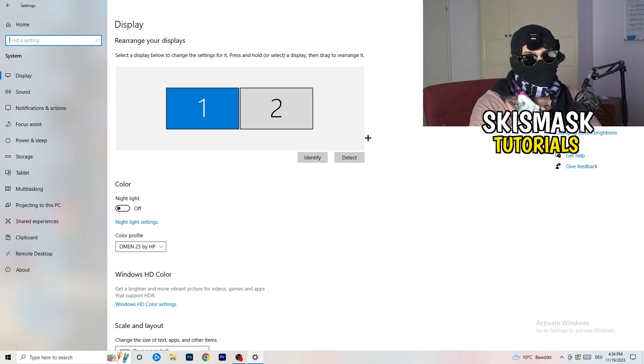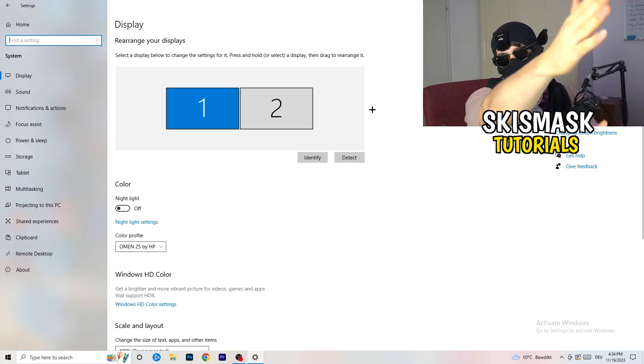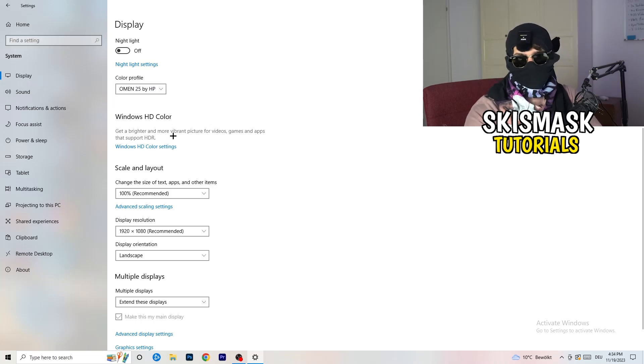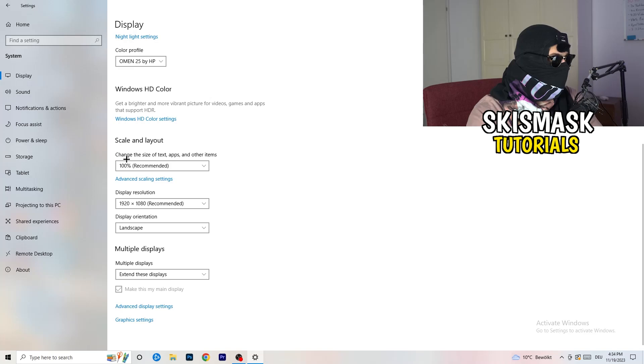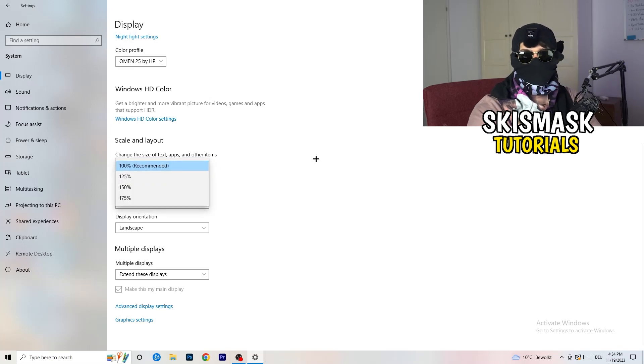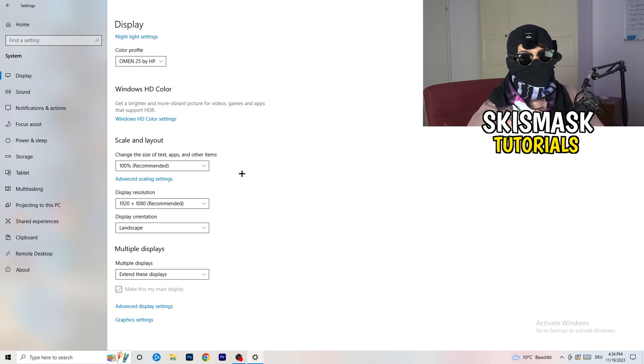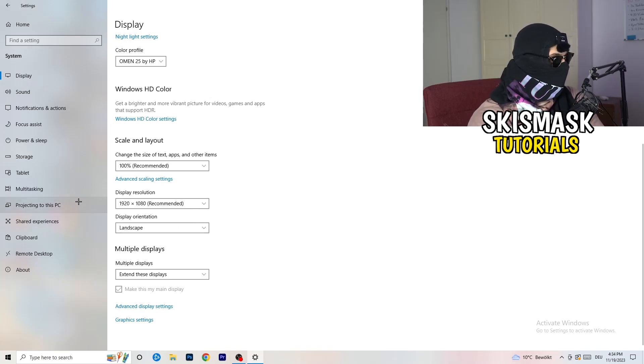Identify which monitor is your main one — the one you play games on. Go to color profile and make sure it matches what you're currently using. Go to 'Scale and Layout' and change the size of text, apps, and other items to 100% as recommended. For 'Display Resolution,' set it to the same resolution you're using in-game.